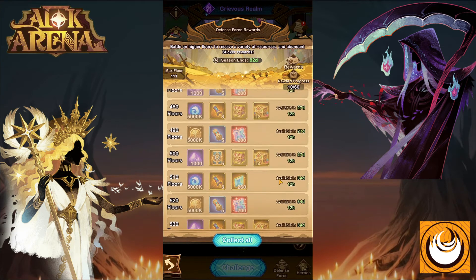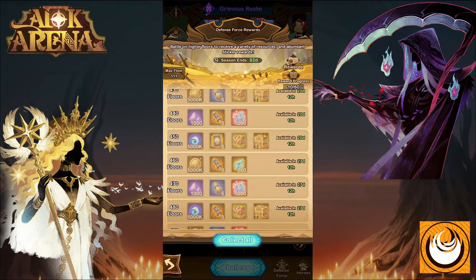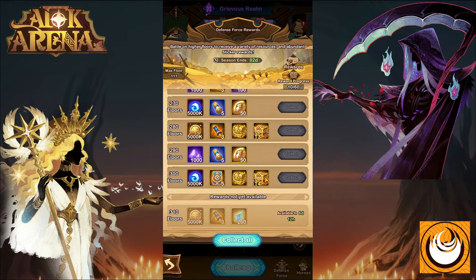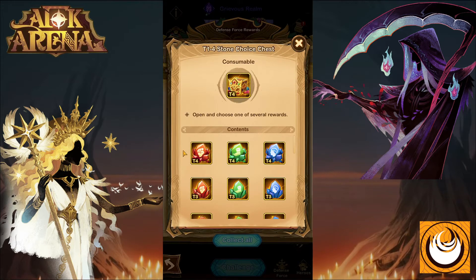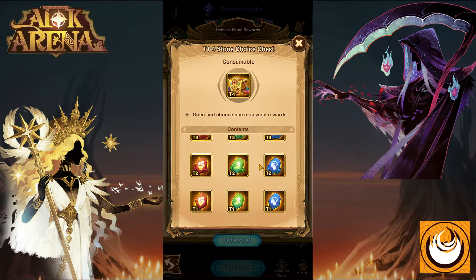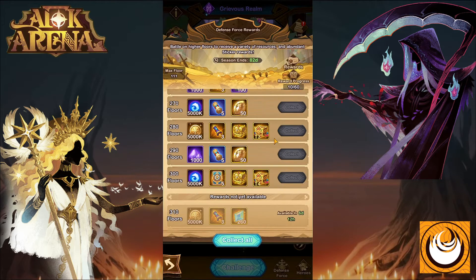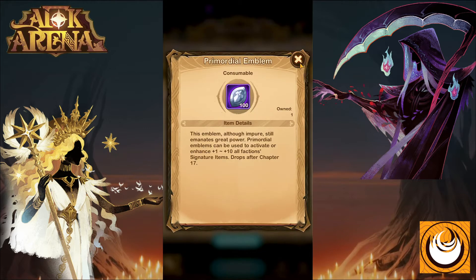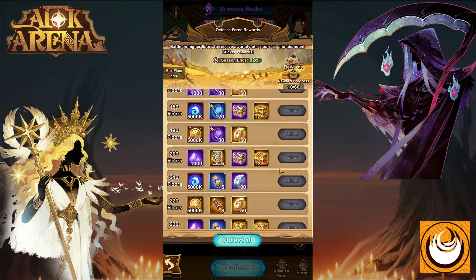In addition, you can get summon scrolls, gold, EXP, dust, and stargazing cards. There are also upgrade tokens from T1 all the way to tier 4, plus smaller rewards such as 100 primordial emblems and 50 amplifying emblems every couple of stages.